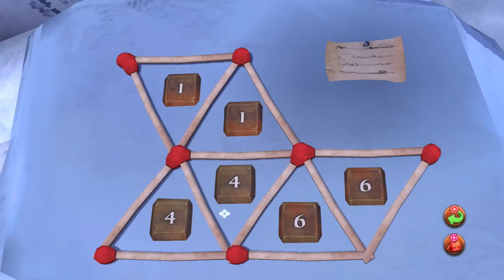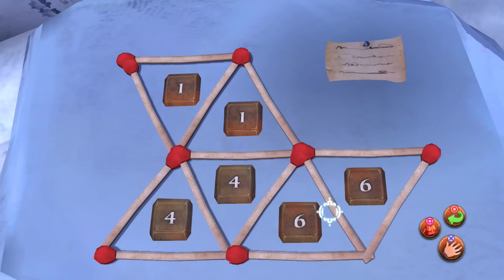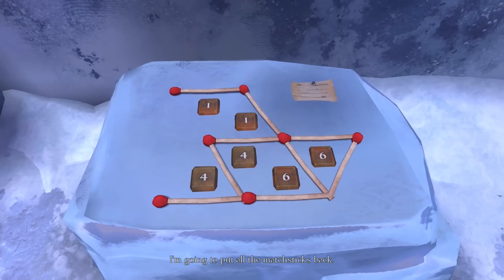Remove four - the answers... do they have to be in like the three times table? Is that what it is? So this is two, then we'd have six here, that could be one... I'm going to put all the matchsticks back. Do you see what I'm supposed to be doing? I think I'm supposed to be matching these up. Could I do that, and say that counts as six? Then that would be ten here, then six there - but I'm going to put all the matchsticks back.